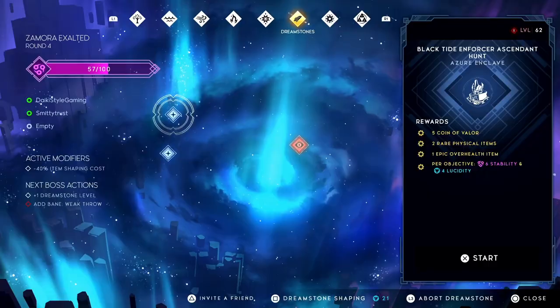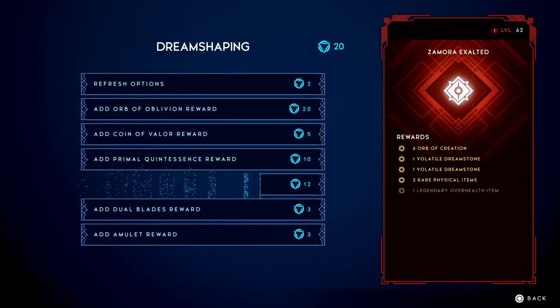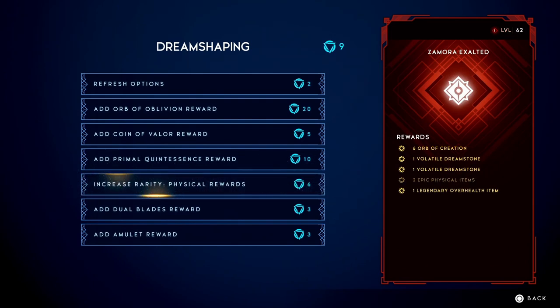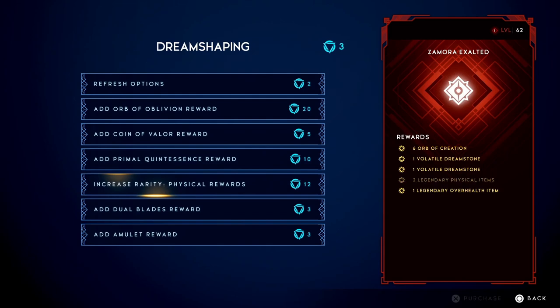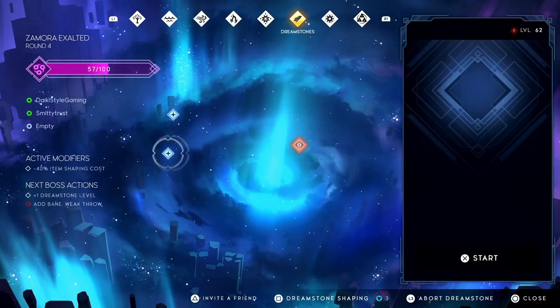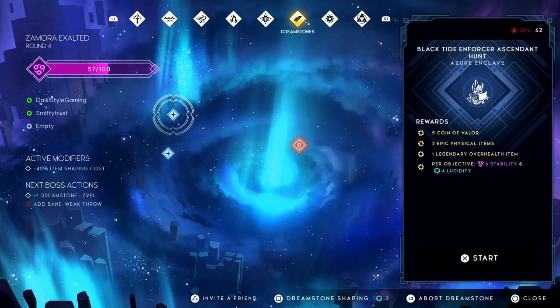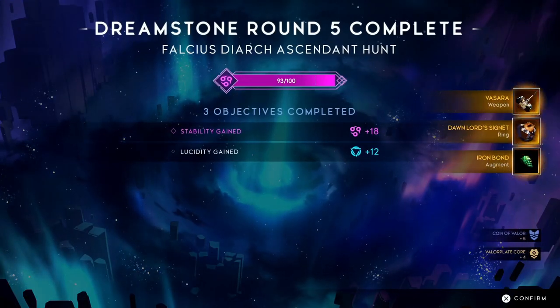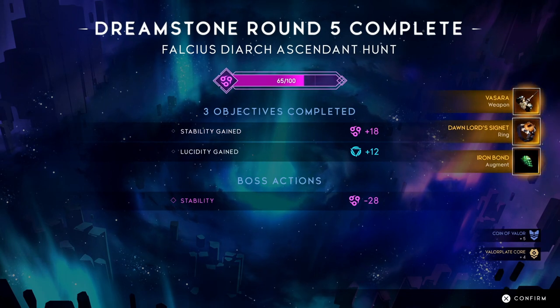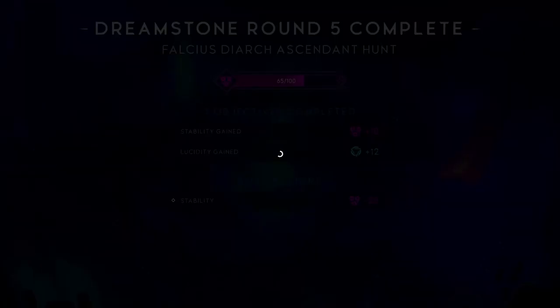Like I mentioned in my Dreamstone video, Dreamstones is the best place to farm loot and resources — not just for leveling up but also for targeting very specific loot. Ever since Dreamstones got a rework with Dreamstones 2.0, they added Dreamstone Shaping, which allows you to earn very specific rewards while running that Dreamstone. Every time you complete a blue boss node, you'll get those rewards, and you can increase the rarity and the amount you get per run.